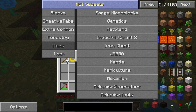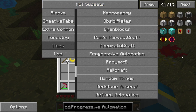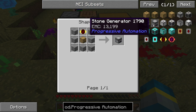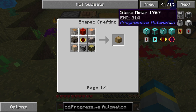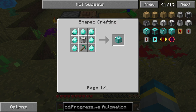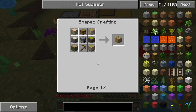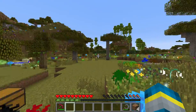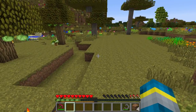Progressive Automation — sorry about that guys. So you have miners, choppers, planters, and generators that are all pretty early game stuff. This mod did win the most balanced mod from the most recent Mod Jam award, so I'm kind of interested to check it out. We're definitely going to be using it early game.